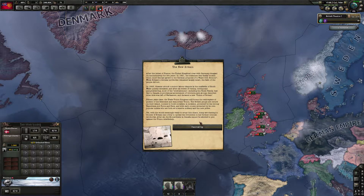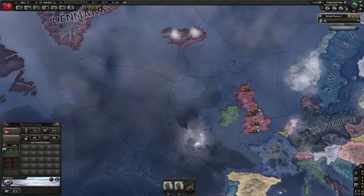Fifteen years later, the Trade Union Congress still forms the centerpiece of politics of a federated and democratic union. The British people are secure on the island, content to build socialism in isolation, protected by a strong Republican air force and navy, and with each country protected by its own popular militia who acts both as a reserve military and a new police. Yet with the world seemingly ready to erupt into chaos, people are starting to wonder if Britain has a duty to spread the revolution to her former colonial territories. After all, the monarchists in Canada cannot be allowed to plot against the Union indefinitely. Fascinating indeed.